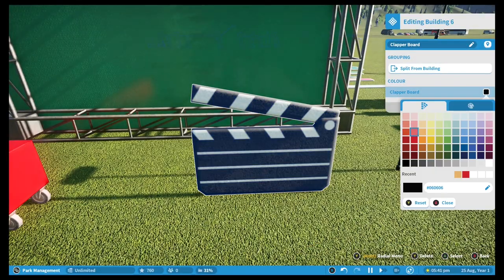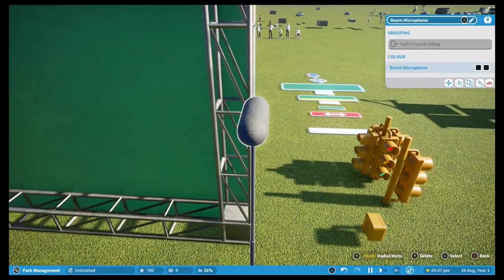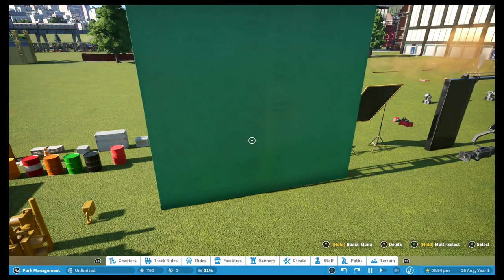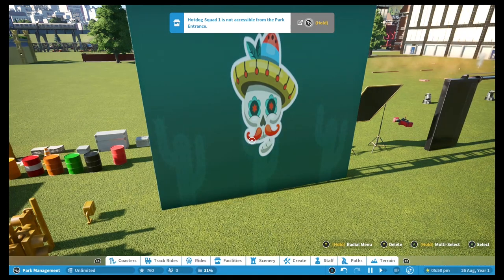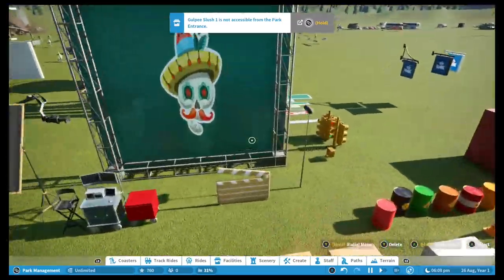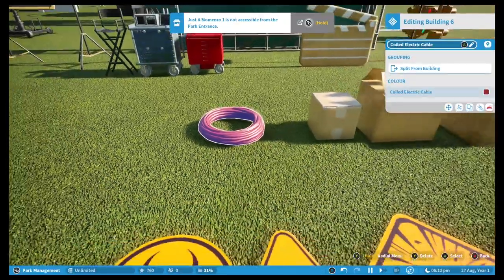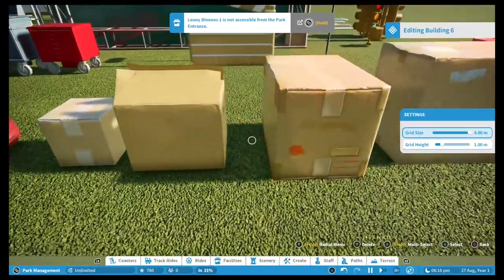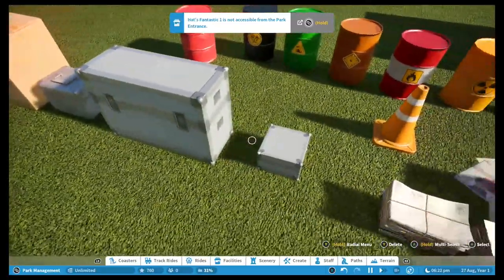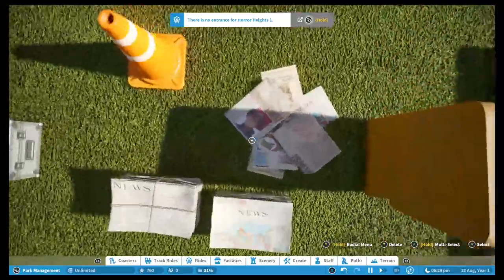We've got clapper boards, a boom microphone, and a huge green screen that can be changed with images. There are some things in this DLC I'm quite frustrated about, which we'll get onto later, but on the whole Planet Coaster is my favourite game and I'm delighted Frontier brought it to console. We've also got cardboard boxes, newspapers — so good for realism. Small pieces are exactly what we needed in the console game since we don't have TMTK. There are vending machines for newspapers, which I don't think really work with guests, but you can recolour those.